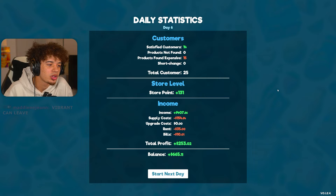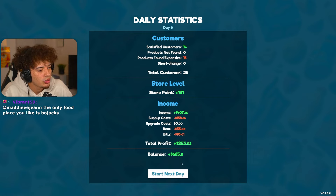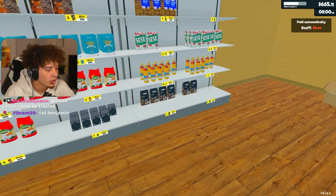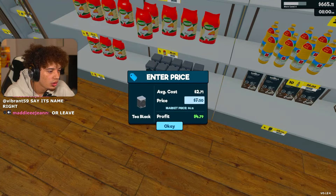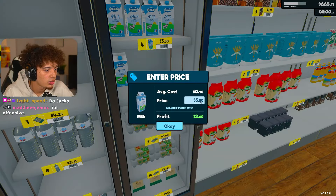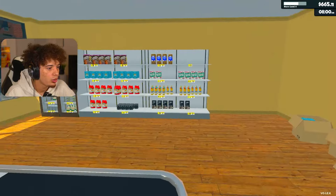We had seven two days ago, yesterday was 10, and now we're at 14 - it's progressively going up. The only problem is 50% of the people that walked into Crypt Mart today said 'I'm not paying that.' So we got to work on our prices a little bit. But we spent $150, we made $400, so it was a profit of $250. Pretty good day. Tea and coffee are up, milk is down.